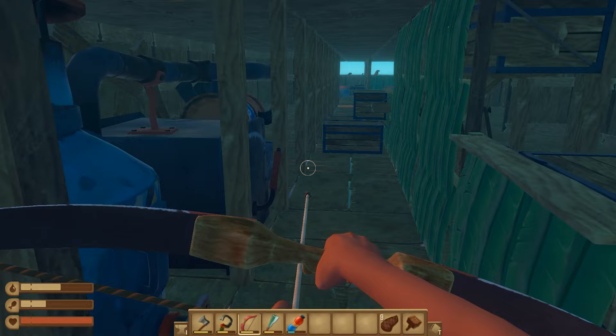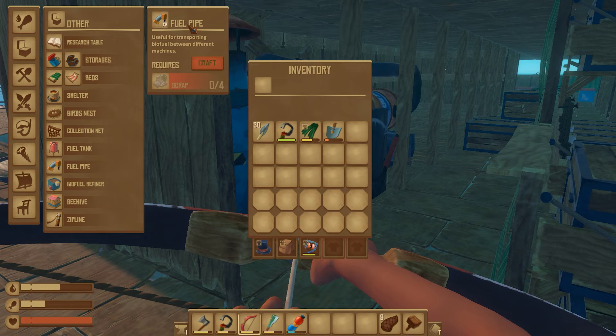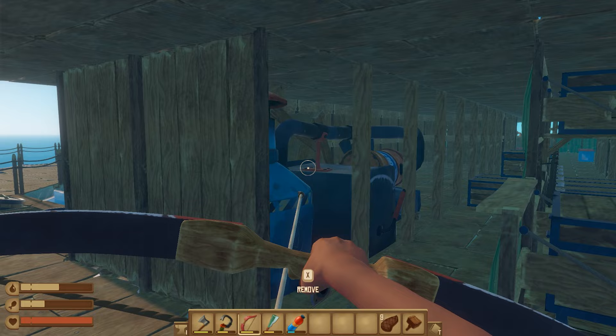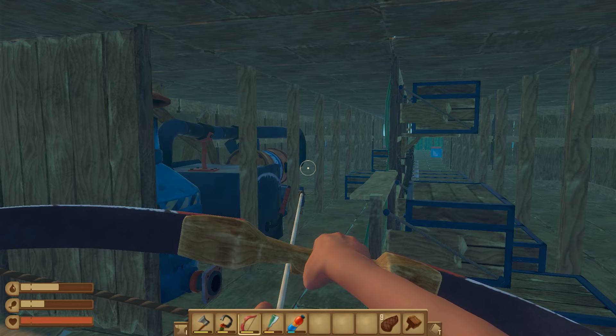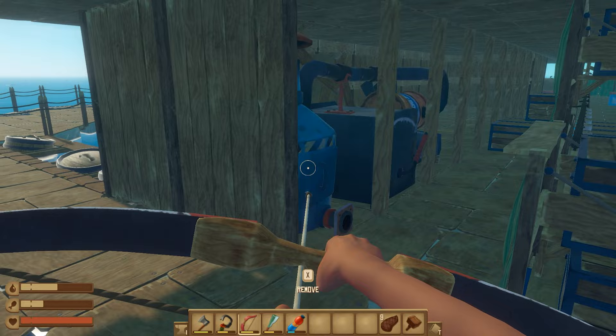You will notice that a lot of things are missing. Our forges are gone — they're sitting in boxes back there. It's basically moving day right now. I've got these engines here that I'm trying to connect with some pipes. I've made some fuel pipes and the biofuel refiner and the fuel tank. I want to make all of this to connect these together. So that's the goal for today: to get our engines to work in this area with all the new resources and blueprints we learned.